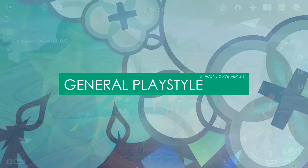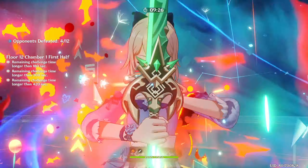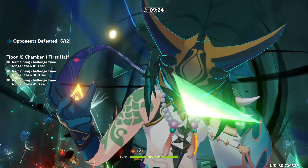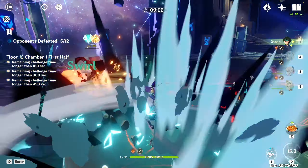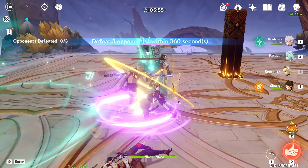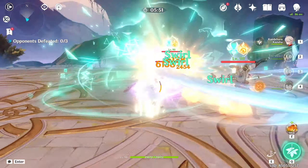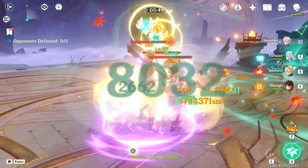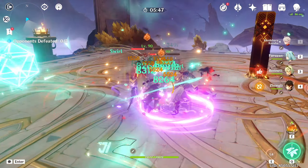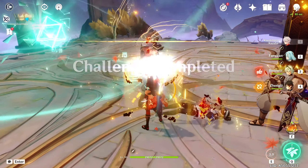Farazhan is first and foremost a support focused on buffing the damage of an Anemo DPS in the team. As such, she is quite limited in her team comps due to her role being relatively niche. While she is also a minor crowd controller and slight battery at C6, her utility is greatly diminished in non-Anemo focused teams, but is still kinda usable. Because of this, I won't really be focusing on her non-Anemo teams, as her playstyle doesn't really change anyway.